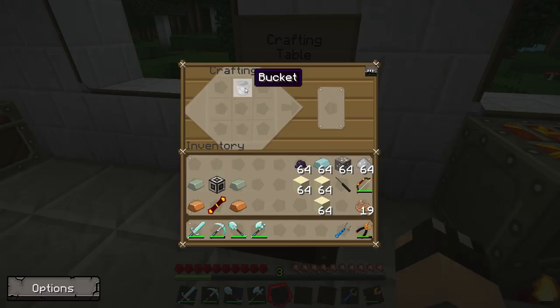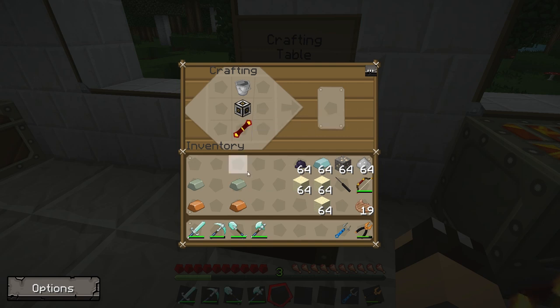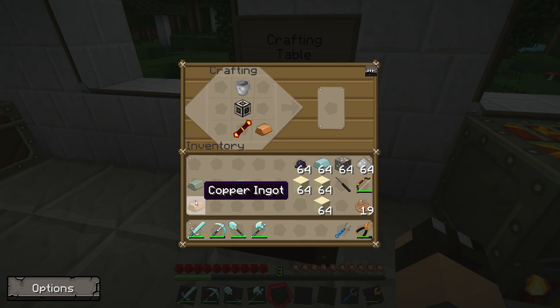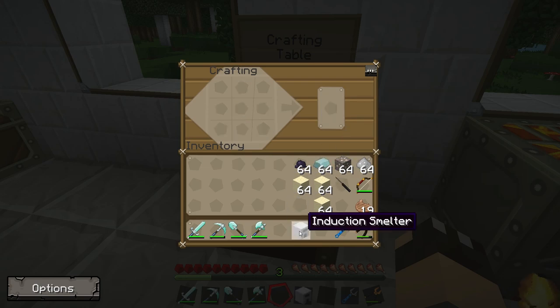At the crafting table: a good old fashioned bucket in the top slot, a machine frame in the middle, another redstone reception coil at the bottom — quite familiar from the rest of the Thermal Expansion recipes — two copper ingots in the bottom two corners, and the two Invar ingots go either side on the middle. And there you go, we have our Induction Smelter.